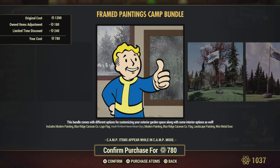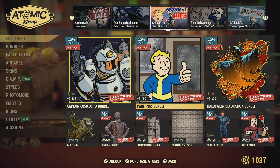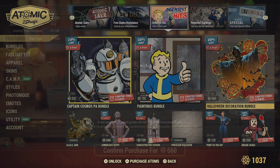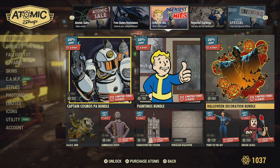The Painting Bundle is pretty cool — some nice new pictures you might want to hang in your house, another neon sign, and a nice blue door if you want that. And there's a Halloween bundle in May — hey, I love Halloween, I ain't gonna complain. Some cool stuff in there.